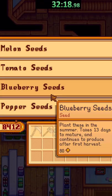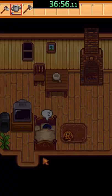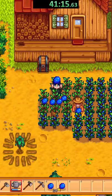I sold all my strawberries, got 30 blueberries, bought 30 copper ore, 25 stone, and 2 coal for the copper for the tapper, making the furnace, melting the copper, and watering the blueberries until I got 2 harvests.